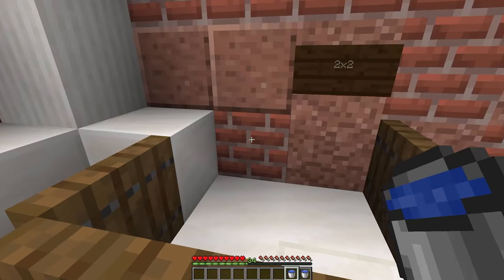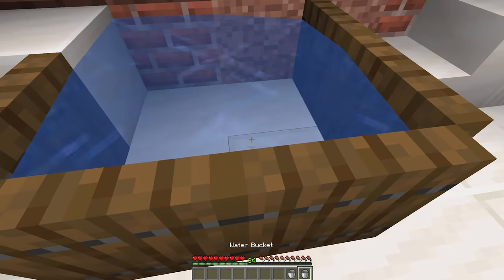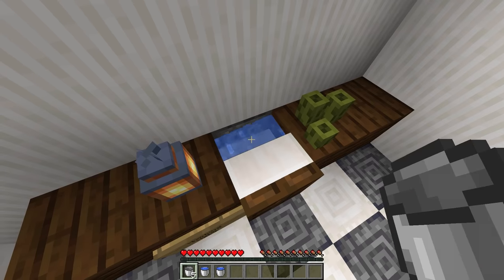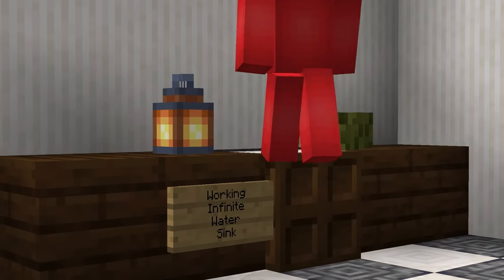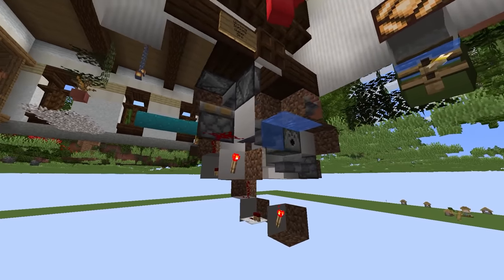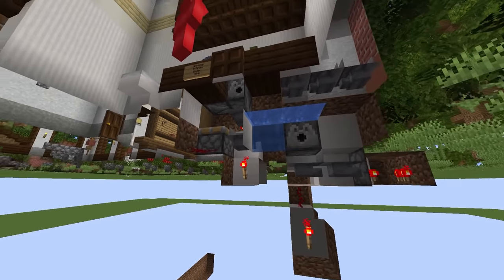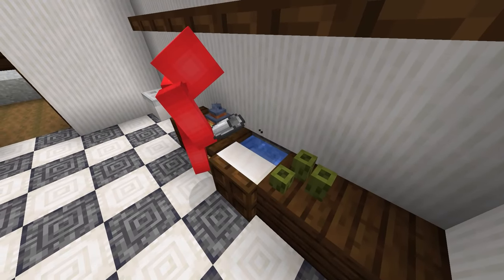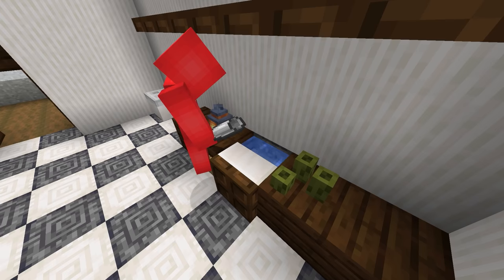Number eleven. Infinite water pools are a necessity, but they can end up being an eyesore. So let's get a bit more creative for your kitchen. All you need is a dispenser that will pour fresh buckets of water into your sink, and then as soon as you take one out, an observer will detect it and refill. A waterlogged stair looks so much nicer in your bathroom or kitchen than some kind of big water basin.